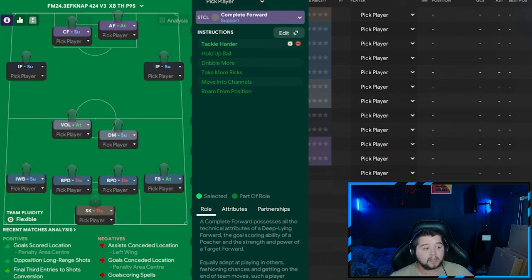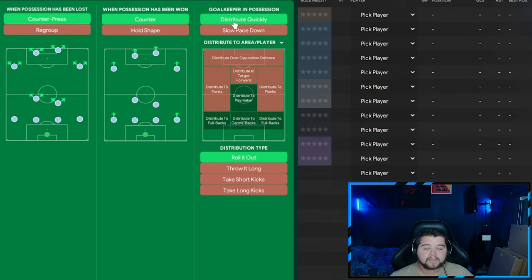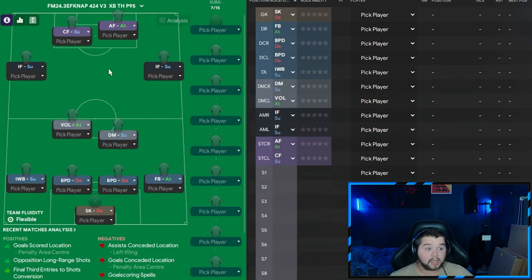In terms of tactical style, it is Tiki-Taka on the balanced mentality. You can probably go to positive and score more goals, but be aware you might concede more as well. In possession, it's set to narrow, pass into space, overlap left, overlap right, focusing play down both flanks, shorter passing directness matched with a higher tempo, run at defence, and low crosses. In transition — counter press, counter, distribute quickly and roll the ball out. Defensively — a much higher defensive line, high pressing line of engagement, much more often, prevent short-cut distribution, get stuck in, step up more, and invite crossers into the box.